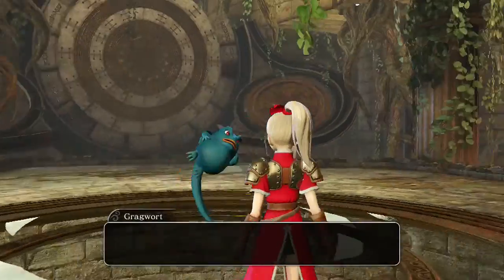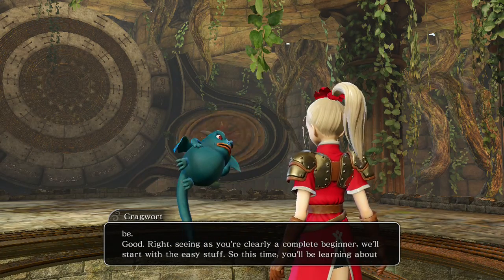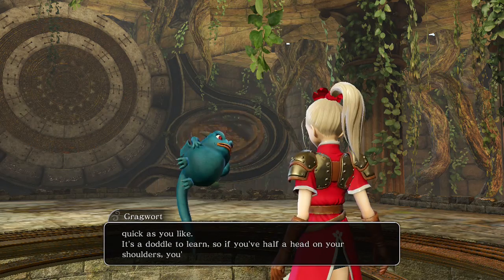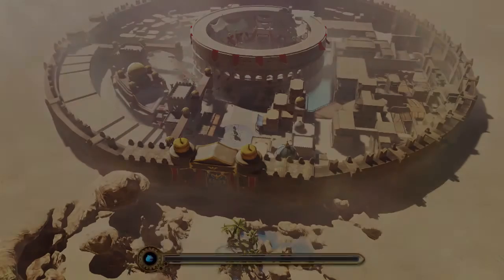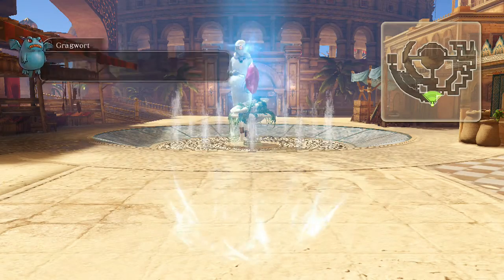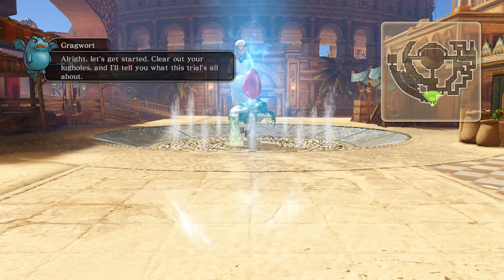We have a little NPC demon enemy here called Greg Wart, who has introduced himself here on Trial Island, and he's going to be telling us how to use the handy Zoom spell. Those of you who are familiar with the Dragon Quest series already know what this is about. We're going to be going into a brief stage to demonstrate how Zoom works. Zoom, throughout the Dragon Quest series, is the spell you would use to teleport back to the most recent city that you visited — like the exit or escape spell from the Final Fantasy series.